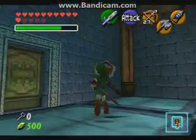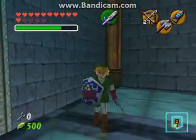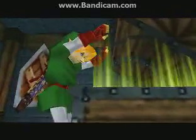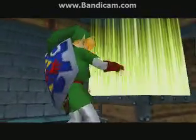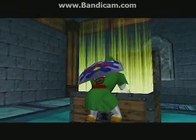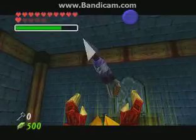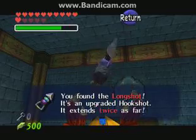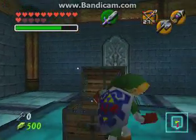I'm pretty sure he dodges jump attacks and spin attacks. Any of the methods I've shown are pretty good ways to beat him. But if we check in here — we found the Longshot! It's an upgraded hookshot; it extends twice as far. Awesome.